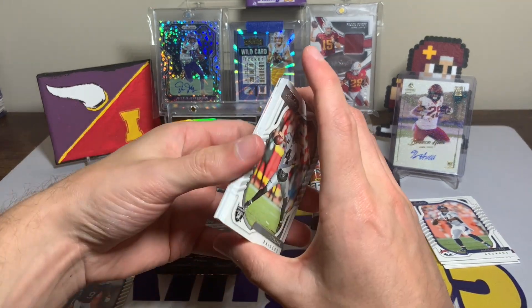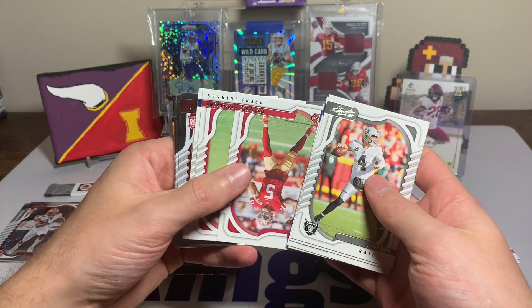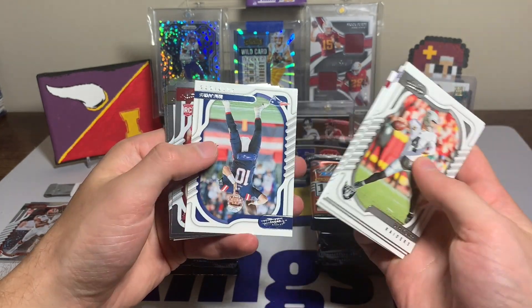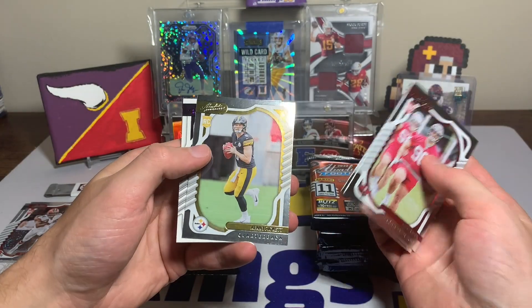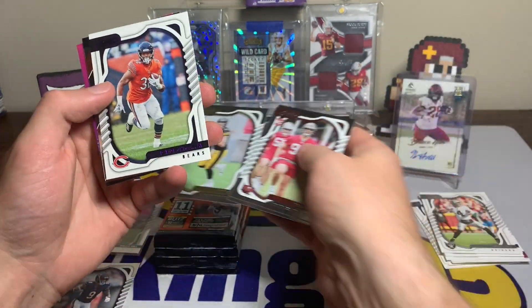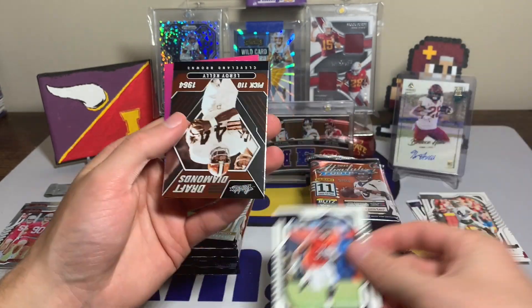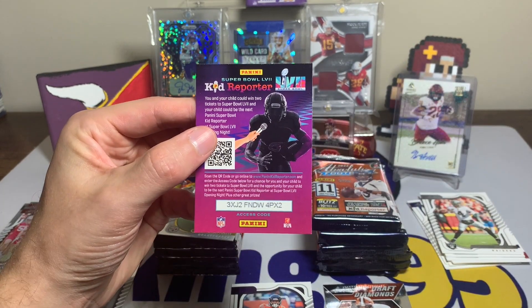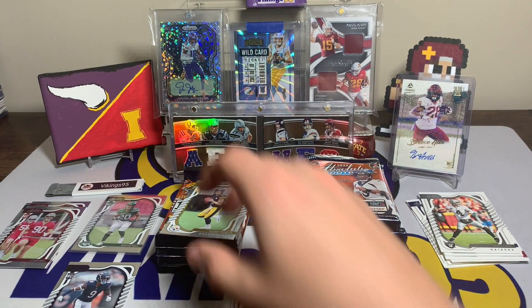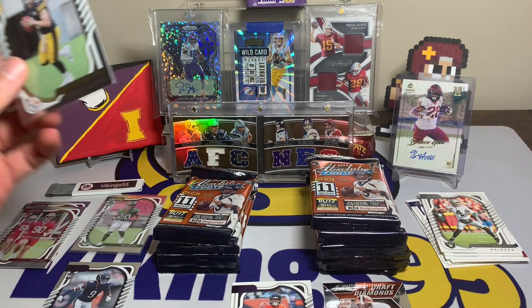Being a Cyclones fan I collect Breeze Hall — he's a Jet but he's an Iowa Stater. Derrick Carr, Dak Prescott, Tom Brady, Cam Acres, Trey Lance, Hollywood Brown, Mac Jones, Logan Hall rookie, Elijah Taylor, Kenny Pickett. David Montgomery is our first veteran purple — another Iowa Stater, this is just an Iowa State box. There's a Leroy Kelly Draft Diamonds, and our first kid reporter code — first come first served if you're watching early.